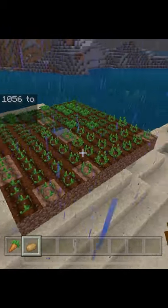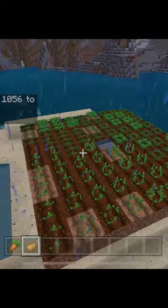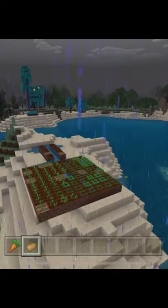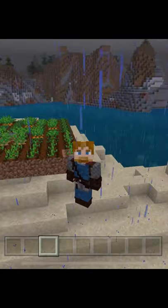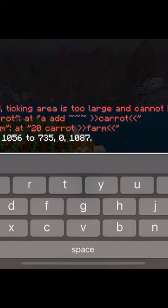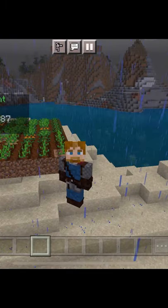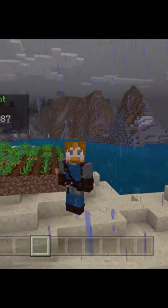You are allowed up to 10 ticking areas per game. Now that area will remain active no matter how far away you go in the world. To view your ticking areas, simply type in tickingarea list. You can change your ticking areas at any time.